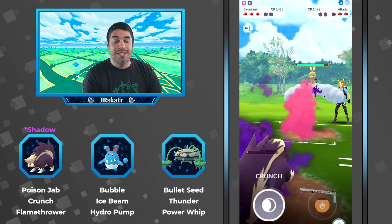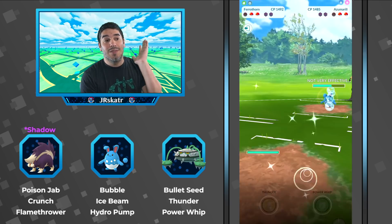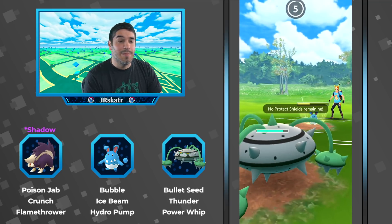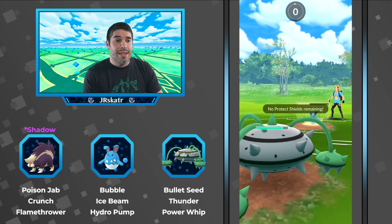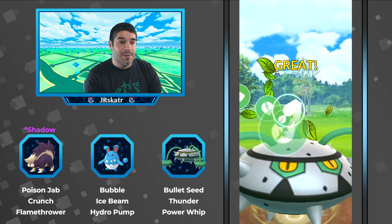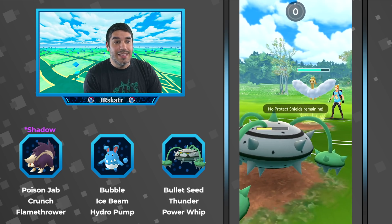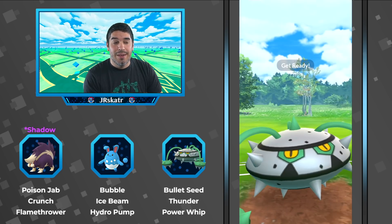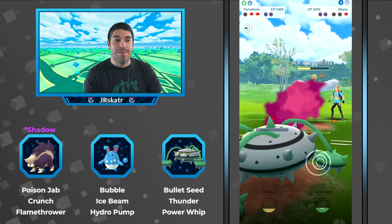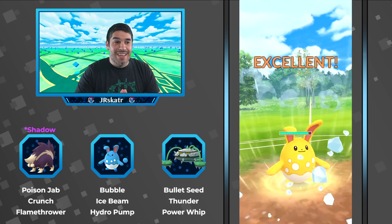Flamethrower didn't get to shine in this match, but it did its job — scaring away the Azumarill — which was perfect. Now he can line up his Azumarill against the Altaria and Ferrothorn against the opponent's Azumarill. Hydro Pump is resisted due to the grass typing, and then it goes down. Altaria can't do much damage — Sky Attack is neutral but with the energy advantage this Ferrothorn is just crazy. Thunder does a big chunk and one Ice Beam will knock it out. Very solid set.